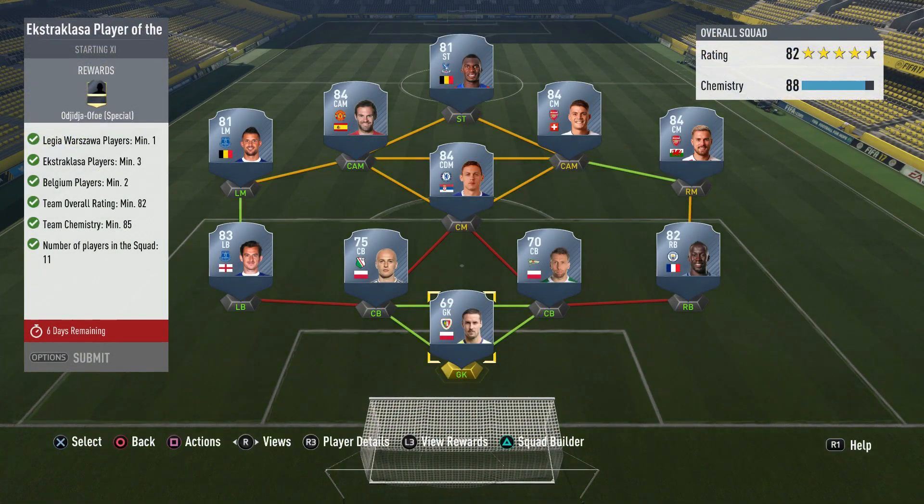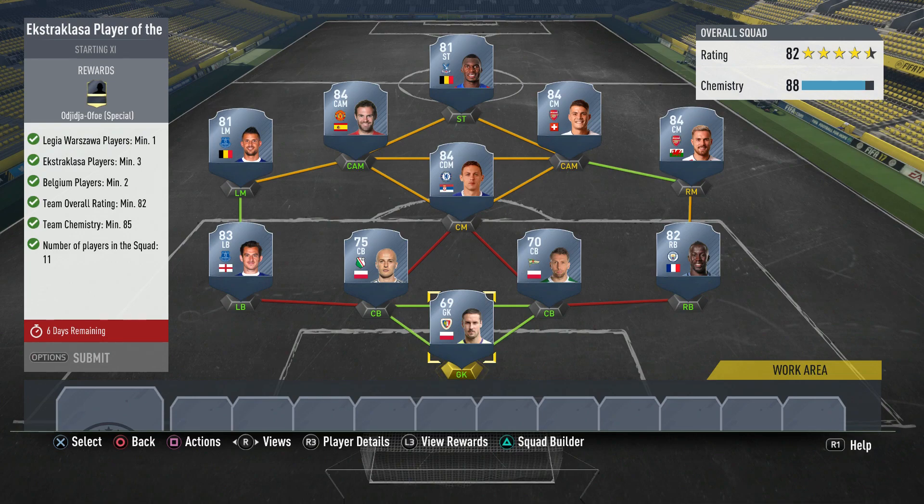So we're just gonna get into it. Here's the team: you need one League of Warsaw player, you need a minimum of three Ekstraklasa players, you need a minimum of two Belgian players, and then a team overall rating of 82.